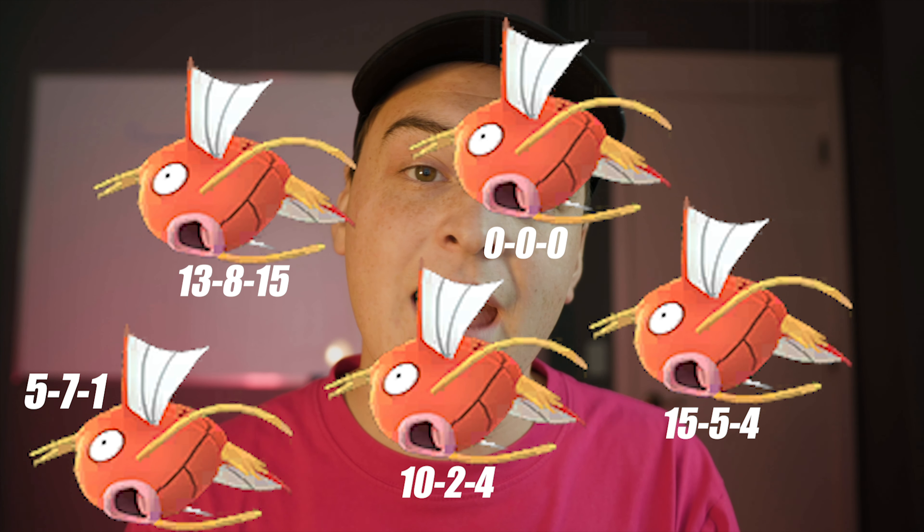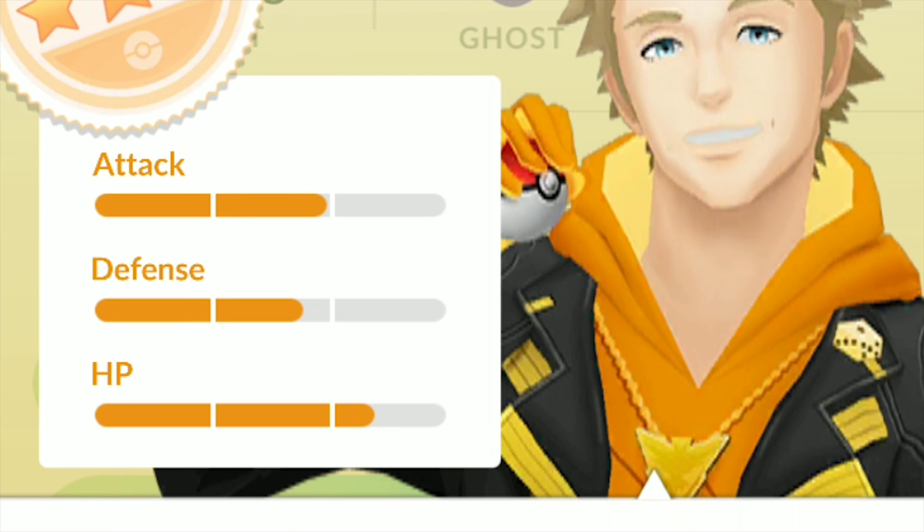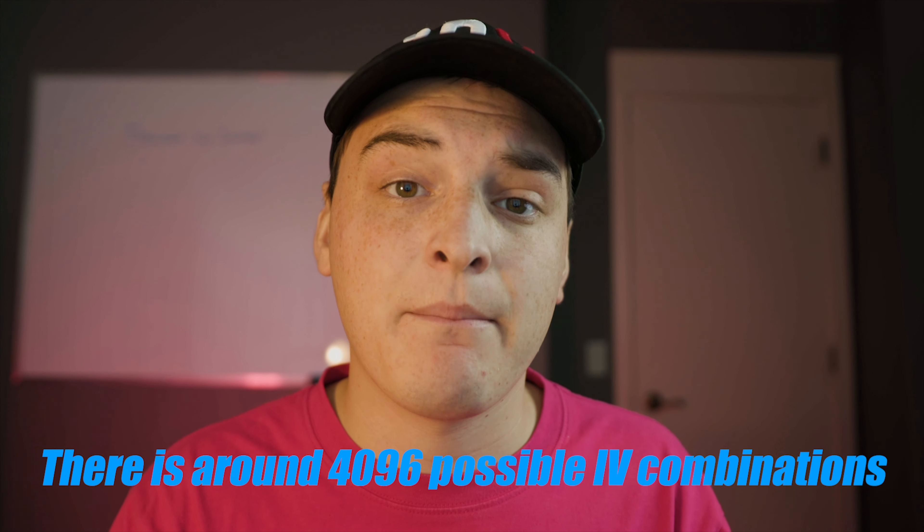Next, we have IVs. This is all dependent on the individual Pokemon. So when you catch five different Magikarps, their IVs will usually be completely different. You can check these IVs by clicking the appraise button and it'll show you the attack IVs, defense IVs, and HP IVs. This is dependent on that specific Pokemon you caught, not the species. IVs can be the same on Pokemon, but this is very rare.